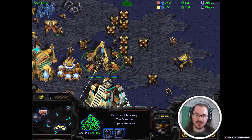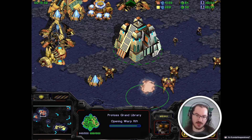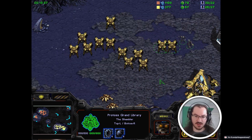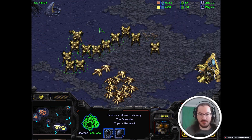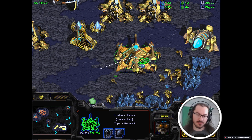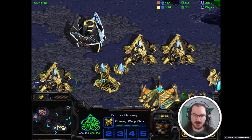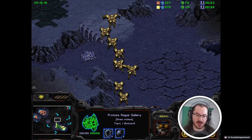Definitely not cost-efficient, a little bit awkward on the pathing. It confirmed some scouting - it confirmed the number of striders. Kian should definitely feel like: okay, he probably didn't scout the second Grand Library, but he should feel like Shambler is probably on two bases. So he needs to think about what's either going to end the game very quickly because he's at an economic disadvantage - the longer the game goes on the worse off he is - or he needs to think about how he can stabilize and take multiple bases at the same time.